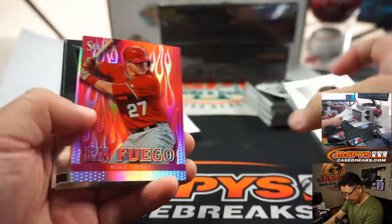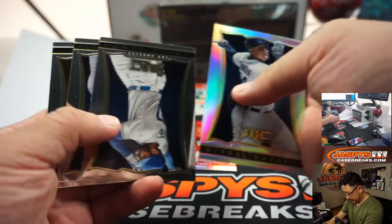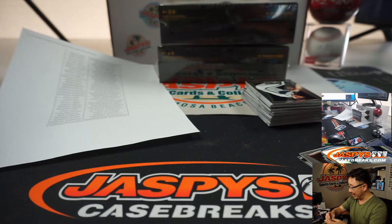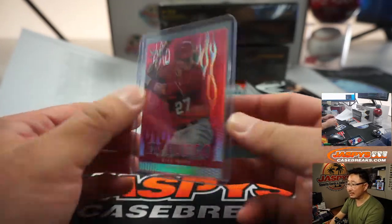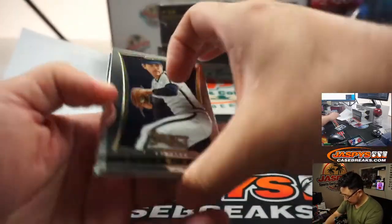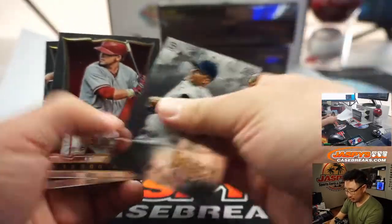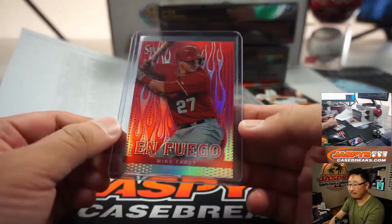All right, here we go. Let's do the break itself first. That Silver and Fuego Mike Trout — someone look that up, I think it goes for like $30 or 40 bucks, maybe graded more? That goes to Greg McKinnon and the Angels. That's Mark Trumbo. Oliver says the last Silver and Fuego Mike Trout went for $115.